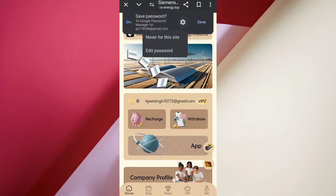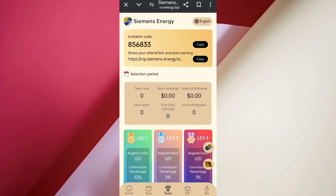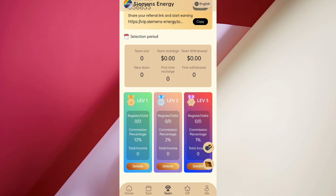Now I will tell you how to get referral commissions. Come back and click on invite. First of all, copy your invite link and share it with friends. You can see at the first level you will get 12% commission, level 2 will get 2%, and level 3 will get 1%. You can see all the details of your team, including team size.